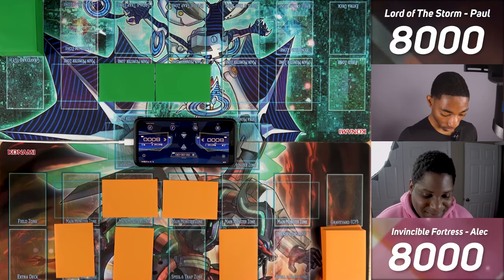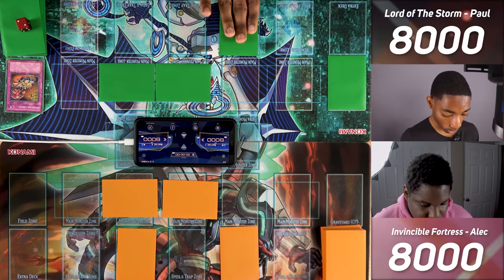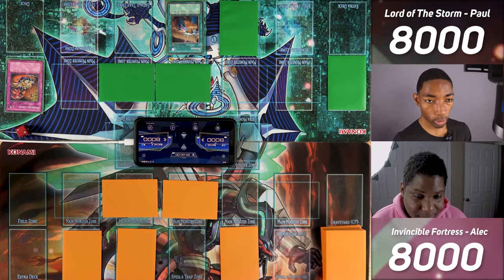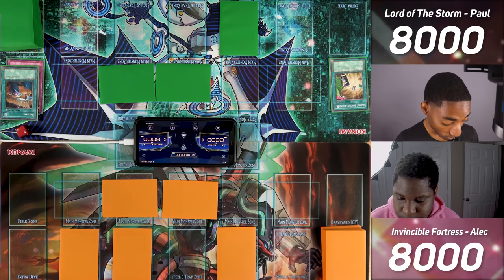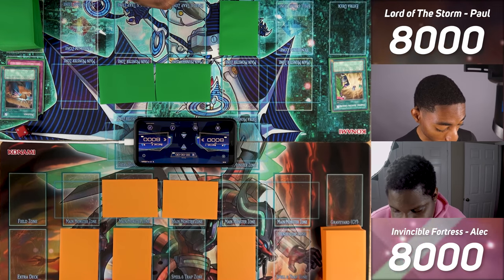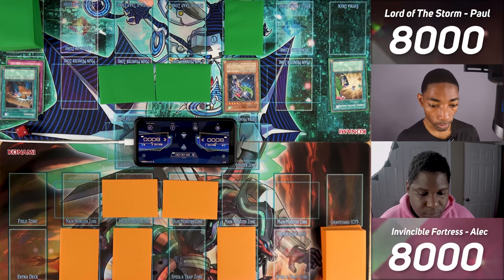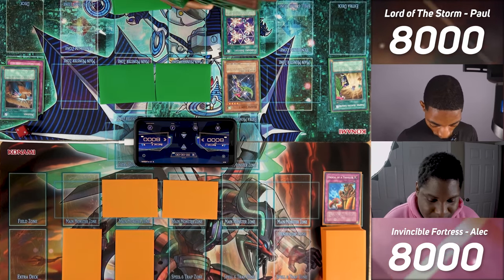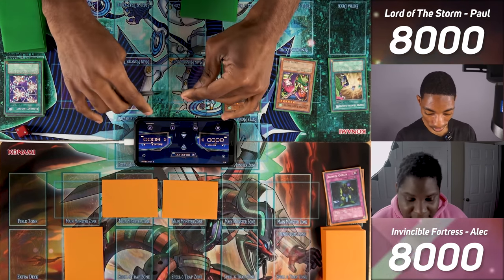I flip up Harpy's Hunting Ground — my field spell. When a Harpy Lady or Sisters is normally or special summoned, I can destroy a spell or trap on the field, and all Winged Beasts gain 200 attack and defense. I normal summon Harpy Lady 1, which triggers Hunting Ground to destroy one of opponent's cards — I hit their Ordeal of a Traveler. I activate Elegant Egotist and summon Harpy Lady Sisters, which triggers Hunting Ground again. I destroy Robin Goblin. Opponent flip summons Flying Kamikiri and Sonic Shooter, who can attack directly if opponent has no spells or traps.